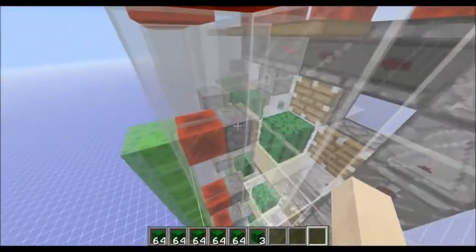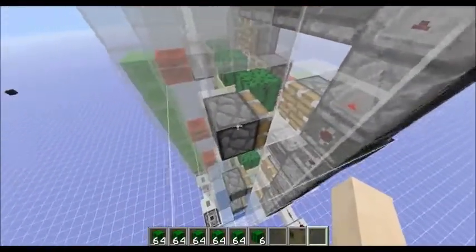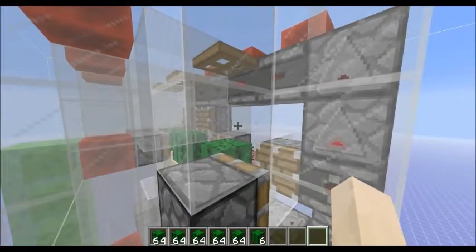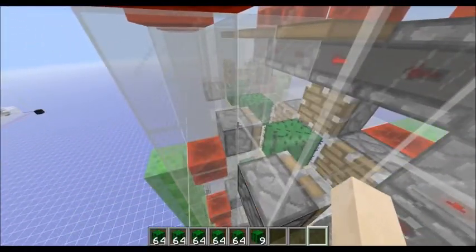The pattern is: it's going to fire this piston, then the piston down here, then the piston over here, then the piston over here, then this piston in the back which pushes the cactus off. And that retracts before the cycle repeats again, where this pushes again.